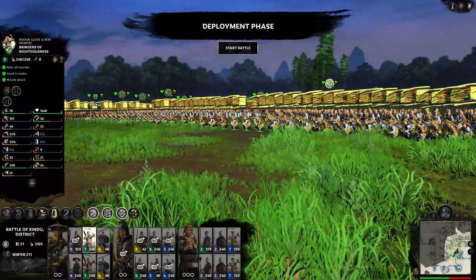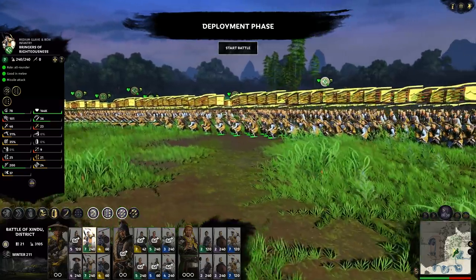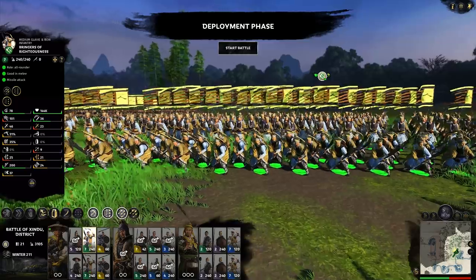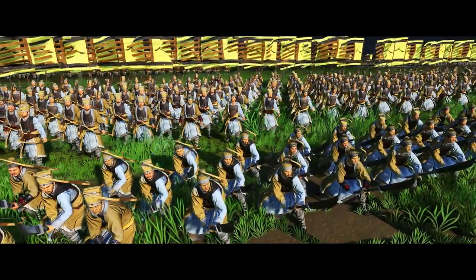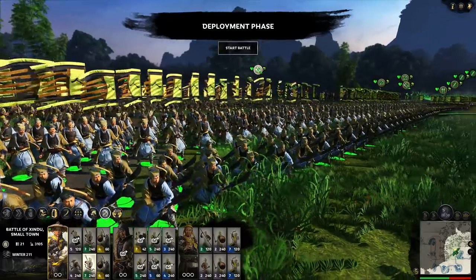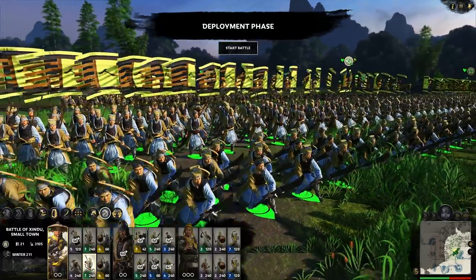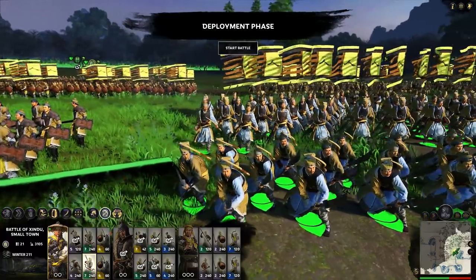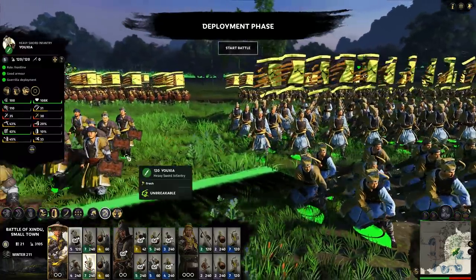Now onto our army. The Yellow Turban Rebellion army, as you'd expect, is not as structured as other armies. However, they do have a lot of strengths. Formations are only available through ancillaries or through special units like the Bringers of Righteousness — a medium glaive and bow infantry with both ranged and combat capability. They've used their wealth to buy their own armour and weapons, and they can be placed into a formation.